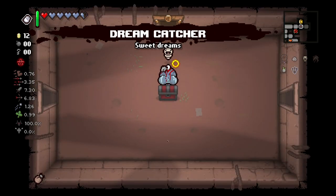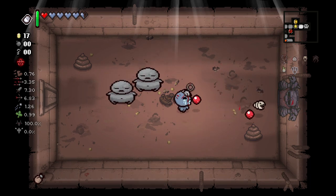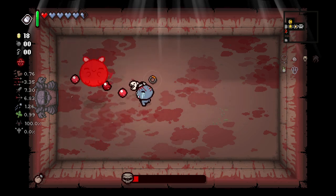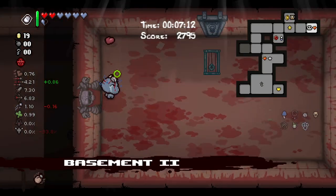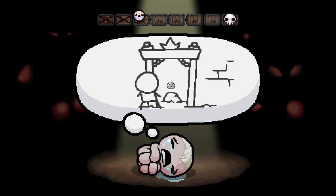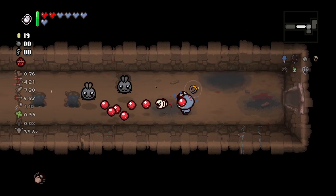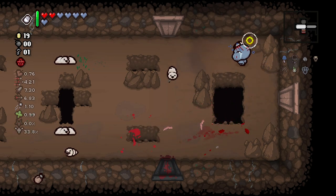We'll take Dream Catcher — I actually remember to use it, though whether or not I look at the screen is a totally different matter. Baby Plum gives us another HP and tears up. Let's head on down — I don't trust our movement speed a lot though. We got the D7, so we don't need to go into the item room at least. Dream Catcher will also give us a half soul heart on every new floor.